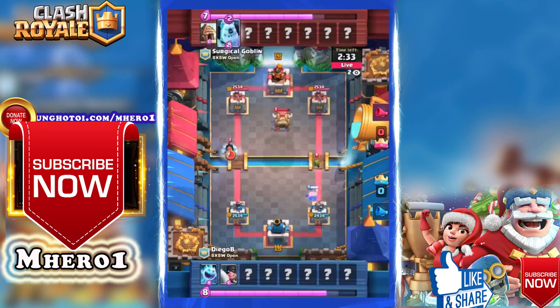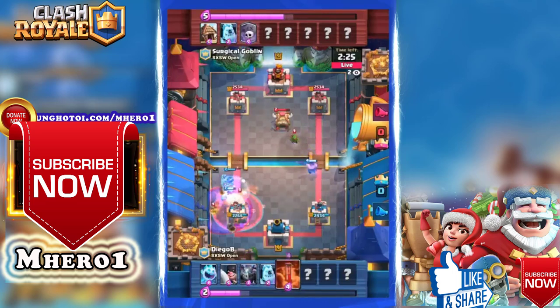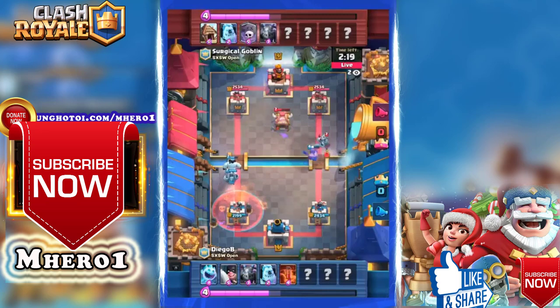We got a goblin hut here in the center from Surge. He's going to get a little chip damage after the right side, but he goes hard on a left side attack immediately. A nice golem on that bridge and a graveyard stacked right on top of it. Diego B defends with an ice, going to soak some of that damage, but it's a defensive poison from him stacked on top to try to deal with the skeletons.